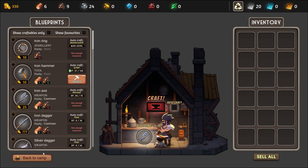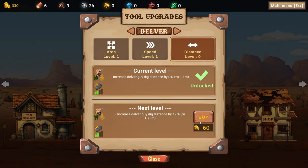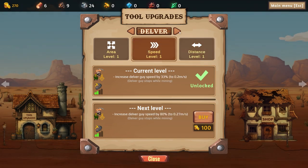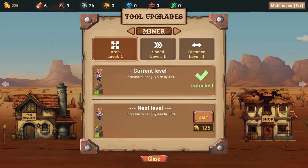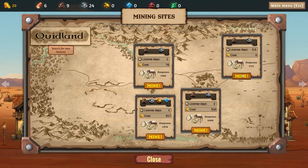Let's go back out and upgrade our tools. We've got the delver — next level he increases in size by 150%, that might be good. Or maybe the distance, distance by 17. Yeah, sure. Speed is okay. This dude — distance 45, cool, and maybe a larger area for him. Yes! And maybe more speed — cool! Let's give that a try.